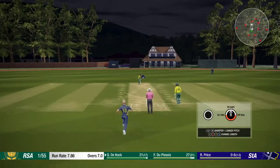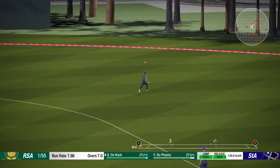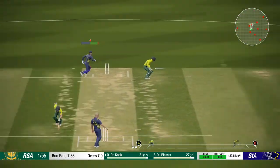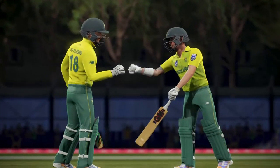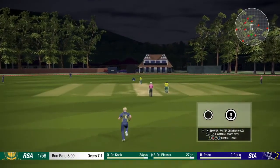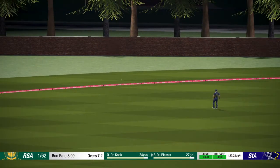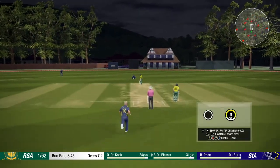Price in for his second over now. This one's full and edged through backward point — Smith's after it, they'll get two. Will they come back for a third? They won it — they're coming back. Well batted these two. Price in to Duplessis — this one's shorter and cut away behind point, he's hit that well. South Africa starting to find some momentum — one for 62.